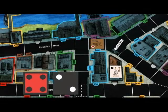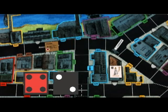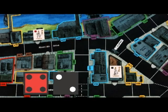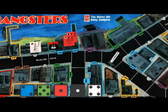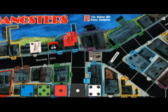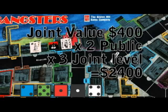The brown player rolled a four for his vamp and a two for his thug. He moves his vamp — one, two, three, four — and flips her to criminal so she can extort. At the end of his turn he collects $600: $200 from the thug and $400 from the vamp. Ryan moves the public from the subway to his joint — one, two, three, four — and at the end of his turn, the public pays him $2,400.